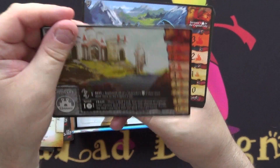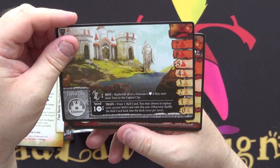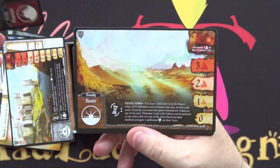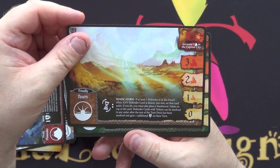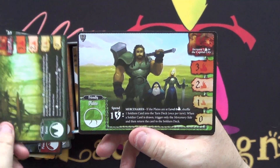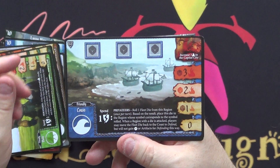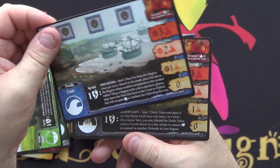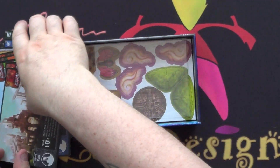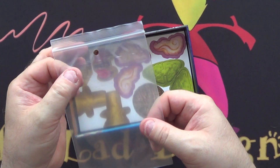I think these replace the locations in Tiny Epic Defenders - I'm not too sure. I'm not going to show both sides, I'll just quickly go through these. And then we come to the baggie and the punch-out boards.